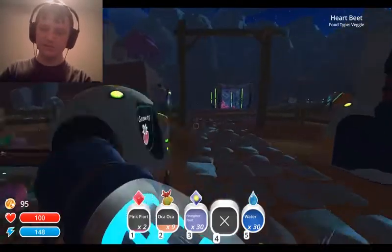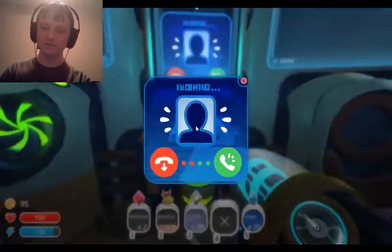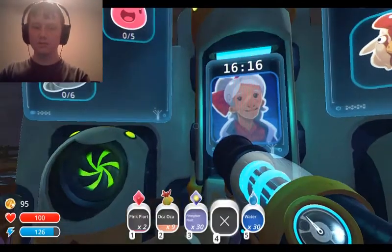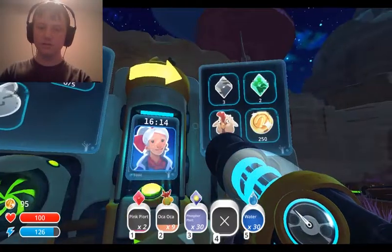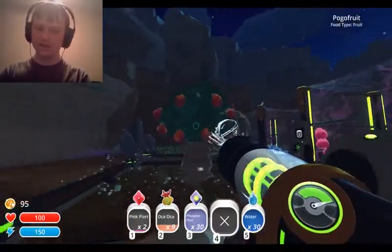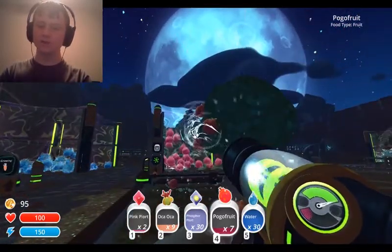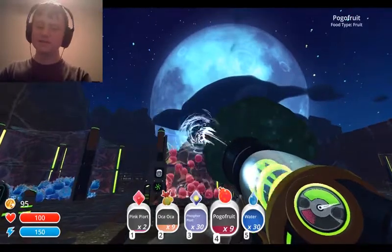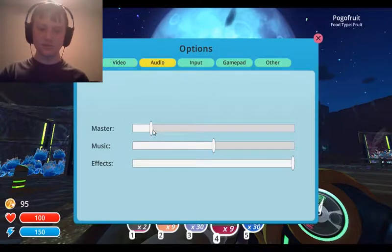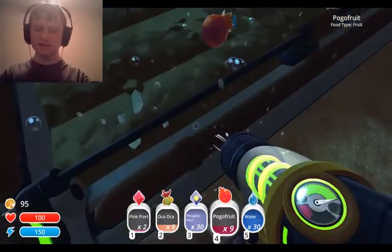I have heartbeats for the Rock Slimes over here. Let me check the zoo trade. Please be Ogden — dang it, no. Ogden Bob, let's do Thora. She wants tabbies, pinks, and a boom plort. I don't have any boom slimes so I can't really do that. Anyway, so we're going to do a bit of exploring today and hopefully we can get an Ogden trade. I'm going to turn down the audio because I'm sure it's really loud for you guys. Let's get into this — we're going to do some exploring and grinding.